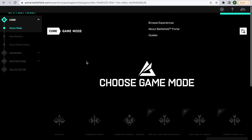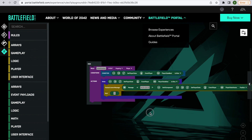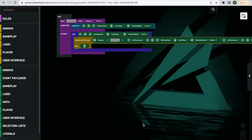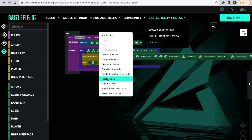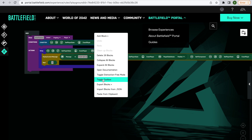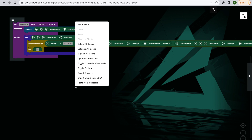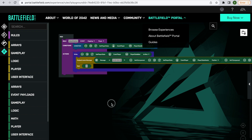The 'collapse all blocks' option is quite a good one if you're struggling to see what's going on on your screen. What other options have we got in here? We've got 'expand all blocks' - that just expands everything. We've got 'open documentation', 'toggle distraction free mode' - that gets rid of the left hand side so we can just see the editor. We've also got 'toggle toolbox' that removes the toolbox at the side, and we get a whole load more real estate to deal with in the rules editor.